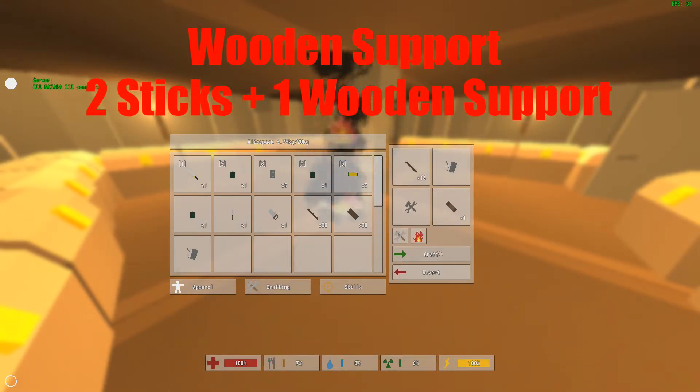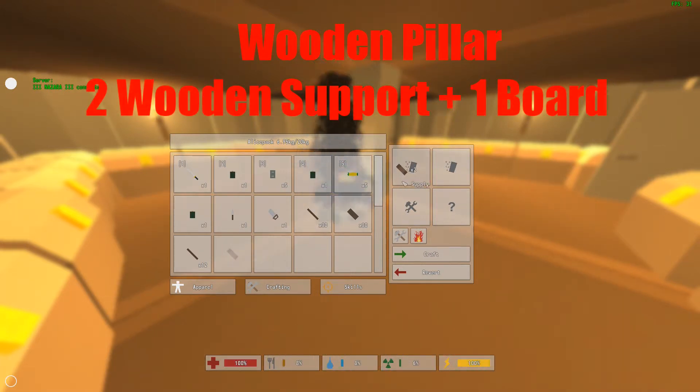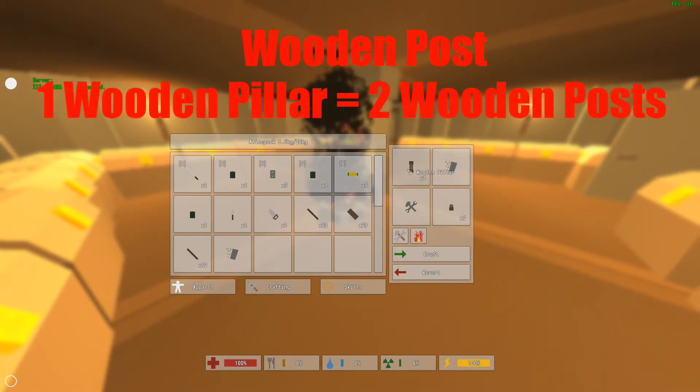And then you take your wooden pillars and a board, which will make a wooden pillar. And then you take your wooden pillar, you put it in the crafting slot, and that will give you a wooden post.